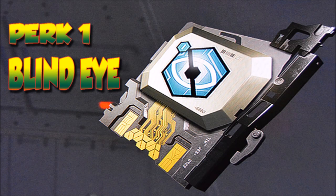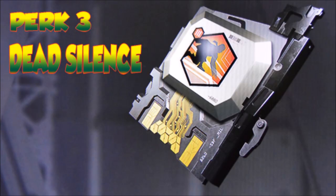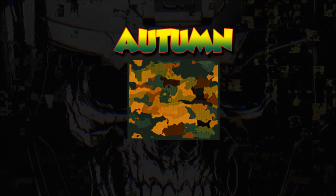The perks for this shotgun don't change from my other shotgun videos — they really do help me. I definitely love Dead Silence, not just for the shotguns but for any weapon I'm using. Dead Silence is perfect for sneaking up behind the enemy to get the point blank kill. As I said in previous shotgun videos, Gung-Ho is going to help you get the aim up quickly, or help you with the hip fire so you can get that kill instantly.